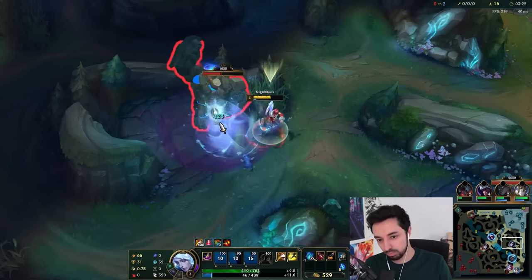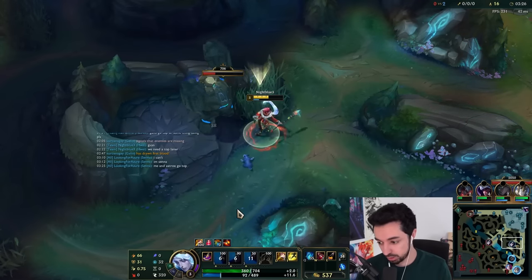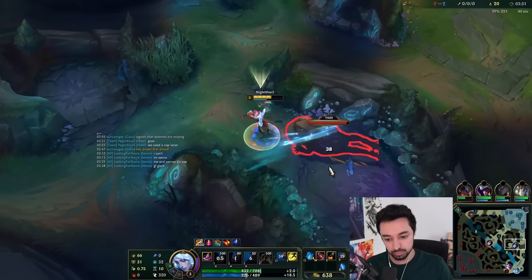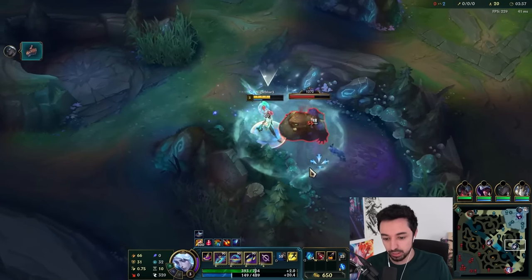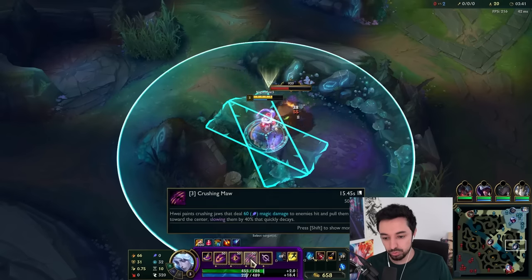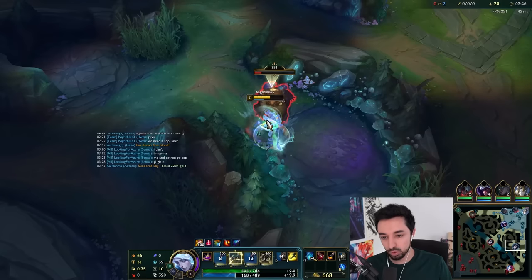No, that was a bad call. Don't use E. So this champion has like 32 abilities — you need to learn the combinations. Let's do W again, and then E, or the Q. The Q can work.